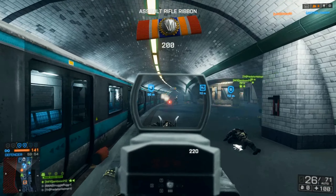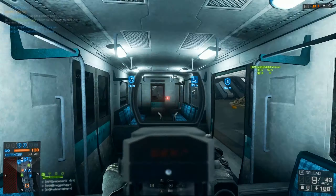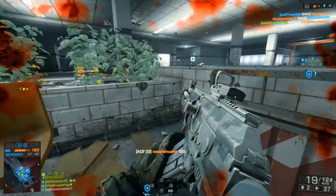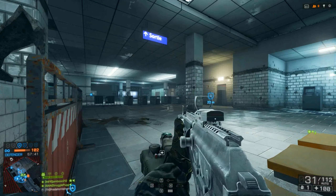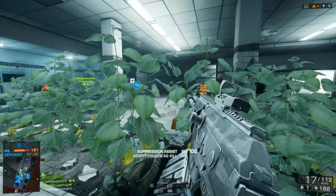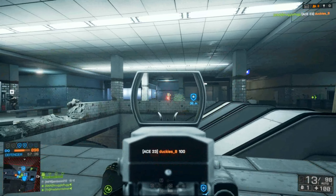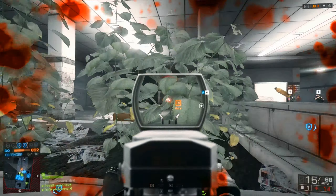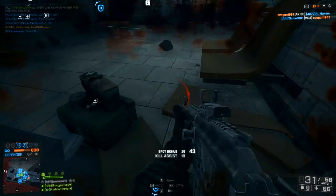Overall I think the map selection could have been better — obviously Metro needed to come back and maybe Caspian, but Oman and Firestorm could have easily been replaced by something better. I think Demevan Peak would have been a great replacement for one of them and Markaz Monolith or Azadi Palos from the Aftermath DLC for the other — those were some of my favorite maps in BF3. Many people will argue that Noshahr Canals should have come back since it was obviously the fan favorite map from BF3. However, in BF4 I think it's best being spread out among all the maps, not focusing on one team deathmatch map.